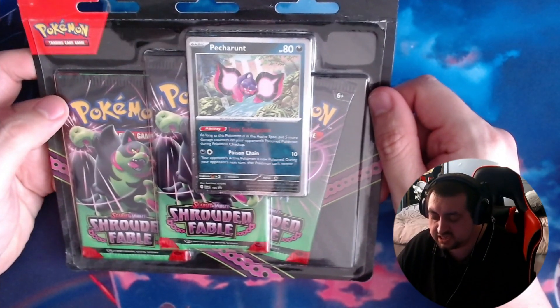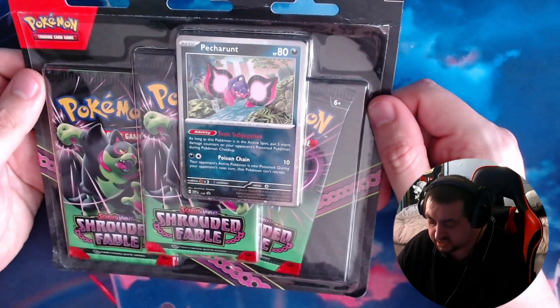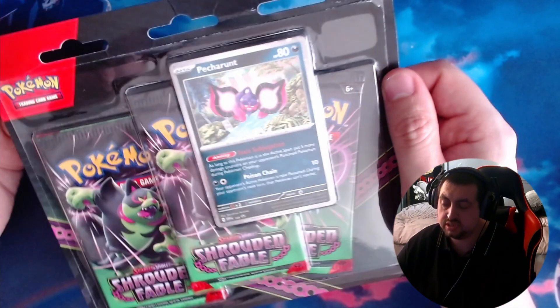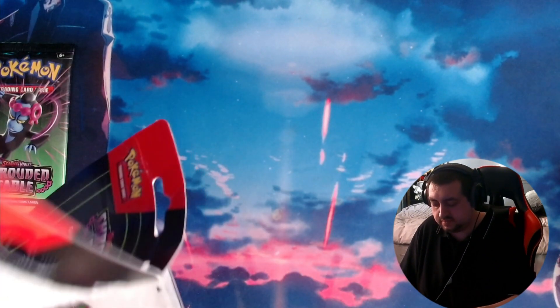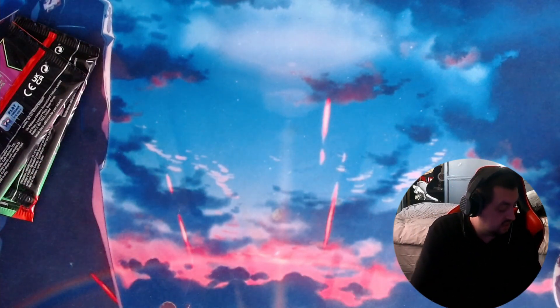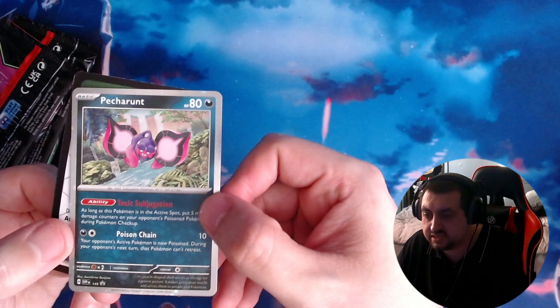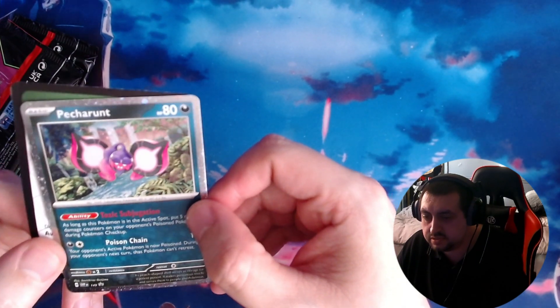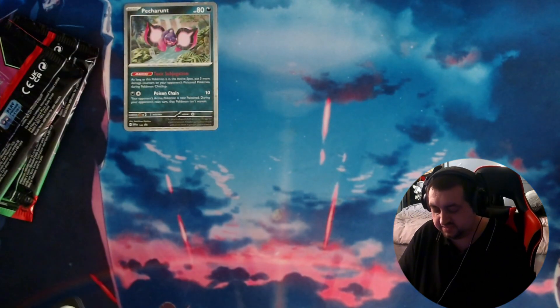Alright guys, time for the next opening — it is a set of three Shrouded Fable booster packs and you get a Pecorant card. Why don't we just break this bad boy open. I'm not really sure how to explain what I'm feeling luck-wise so far. There is the card — we get the Pecorant — doesn't look too bad. There's your code.